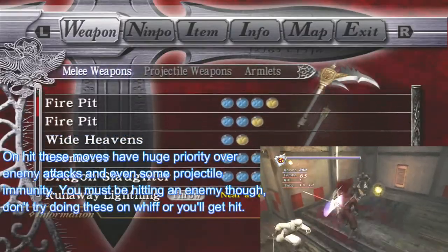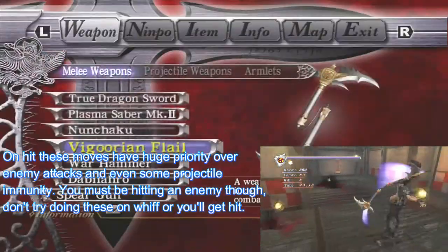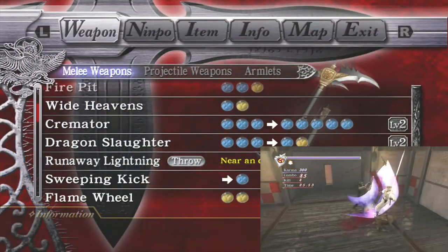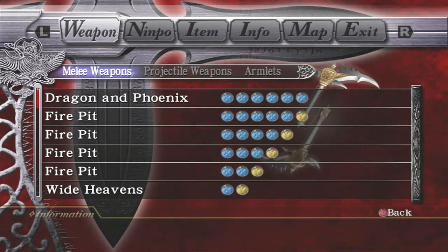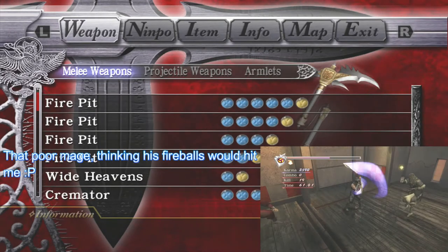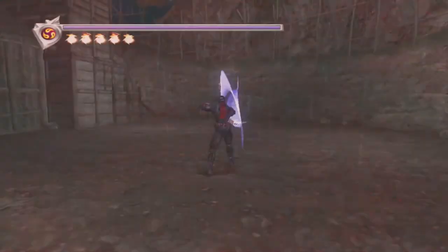The Cremator move is extremely good for crowd control as it's very hard to get hit out of it — it will hit pretty much anything that tries to get in on you. It's not great for big enemies since it won't stun them, so only use it on man-sized enemies like ninjas, imps, and cat fiends. The Dragon Slaughter ender is just pressing Y at any point during the string, the same way you would with Dragon and Phoenix.